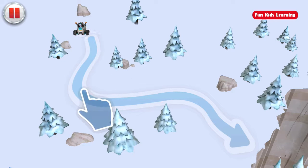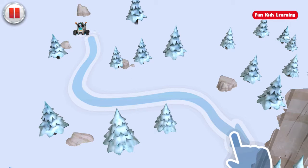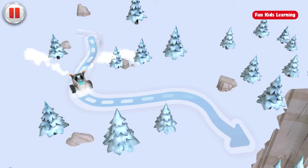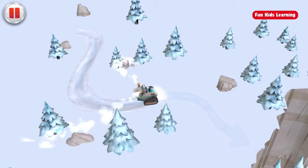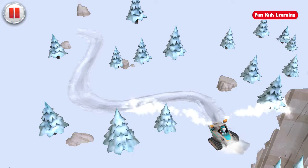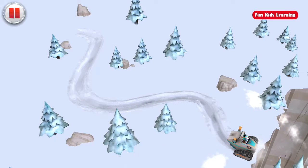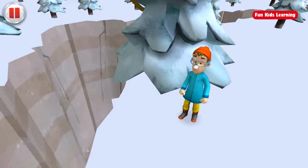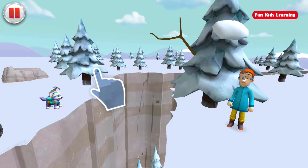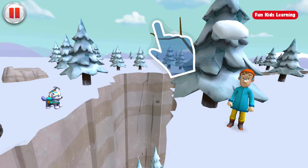Trace the line with your finger for the plow to follow! And there's Captain Turbett — we made it through! And there's Captain Turbett! Drag the grappling hook to that tree, so Everest can swing across the canyon to get him!